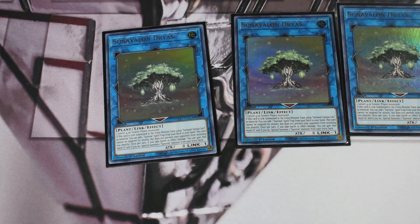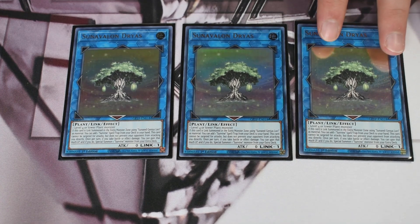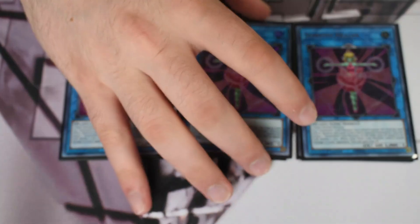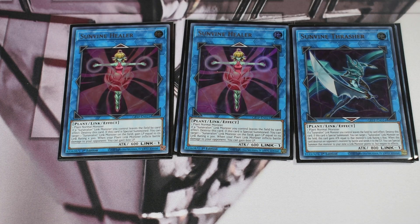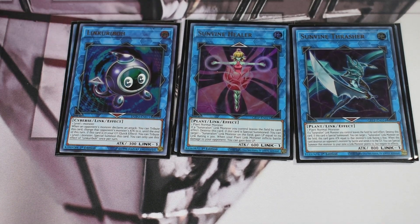There are builds that run double Jasmine and abuse Naturia Rose Whip, but I didn't want extra hard bricks where drawing them after using my normal summon is a dead card. For the link ones, we have triple Dryas — needed in almost any build. You only go through two Dryas and two Healer in the combo, but with Kashtira still in the meta, going second into Unicorn with only two and two means if they rip one you're dead. So you need three of each. Lastly, one Thrasher for OTKs — gaining 800 attack times the link rating, like 3200 plus 800 for a link four at 4000 — and one Link Kuriboh to clear the Souls token off the board.